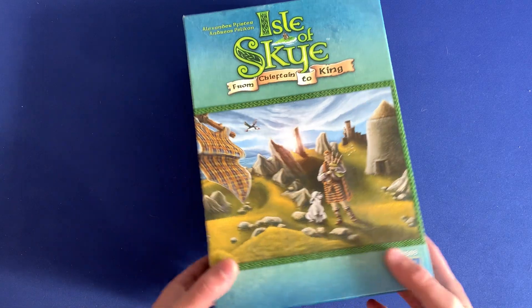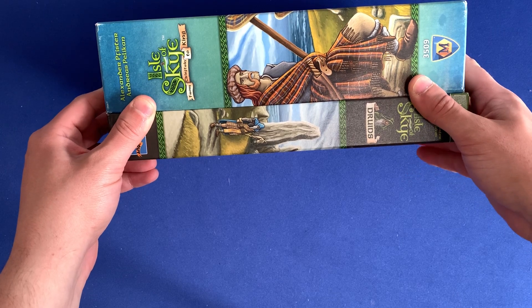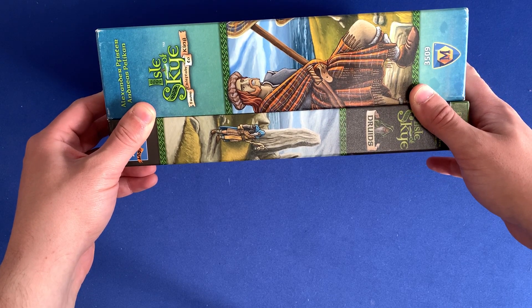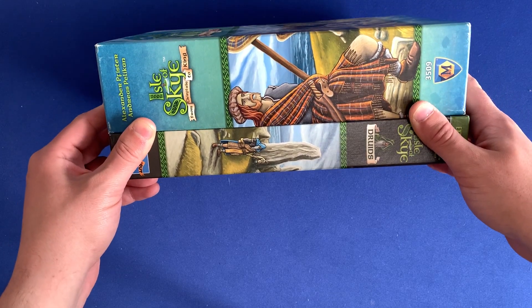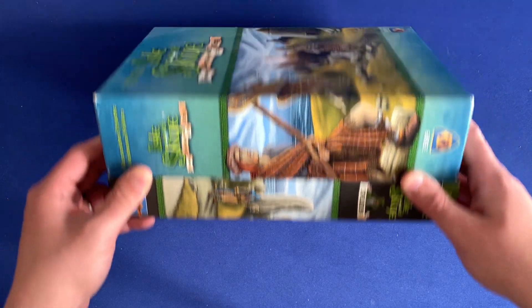Right off the bat, you'll notice that the box is actually combined of two boxes. We have the Druid's box here that serves as a bottom, raising the box height in total. So there is no lid lift when you combine these boxes, but it will be larger than the base game alone.